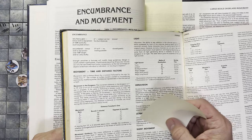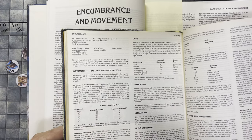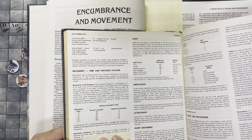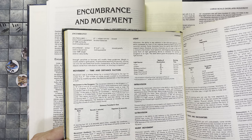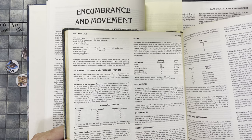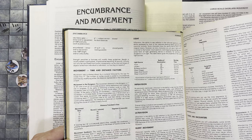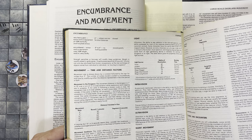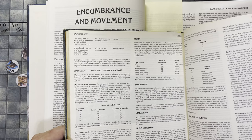Movement outdoors — the Wilderness Survival Guide really expands encumbrance and movement, but it does talk about it in the Player's Handbook too. The major difference in outdoor movement is distance and time. Each one inch equals the number of miles a character or creature can travel in a half day. So with a 6-inch rate, that's 6 miles in half a day; with a 9, that's 9 miles; 12 or 15 or 18 miles in half a day.